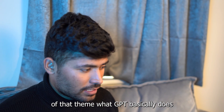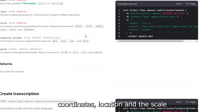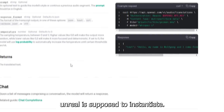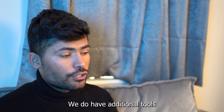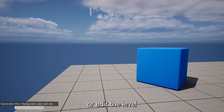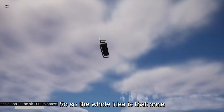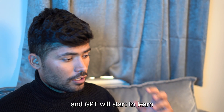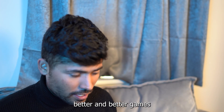What GPT basically does is give Unreal Engine coordinates, location, and scale about the kind of assets Unreal is supposed to instantiate. Once Unreal gets that information, it instantiates them. We also have additional tools to change or edit the level, which can be done by the player themselves. The whole idea is that as people start playing, GPT will start to learn and try to create better and better levels at every iteration.